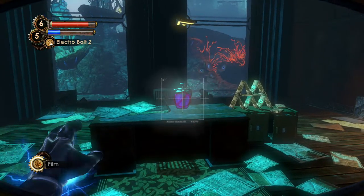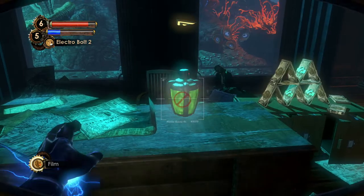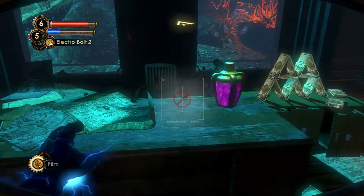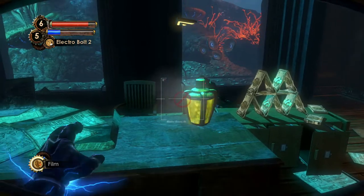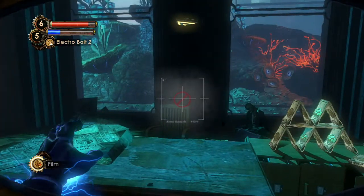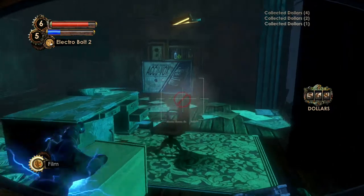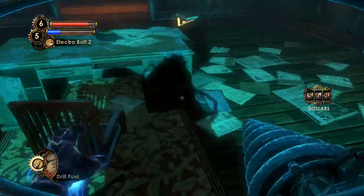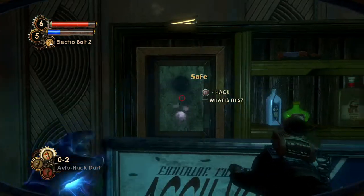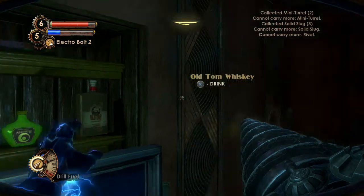Then we have this lovely object — the unstable teleport plasmid. When you touch it, it teleports about 20 centimeters to the right. If you touch it again, it teleports again — kind of the same effect as the Houdini Splicers have. It kind of alludes to the fact that there might have been a teleport plasmid once in this game. We're not done with it yet, but it's a really cool addition to what they did with it eventually — I'm not gonna spoil too much because it's really cool.